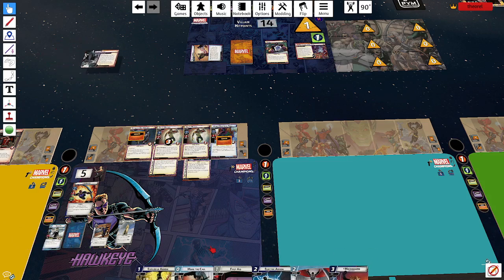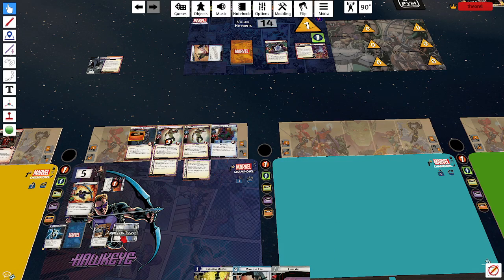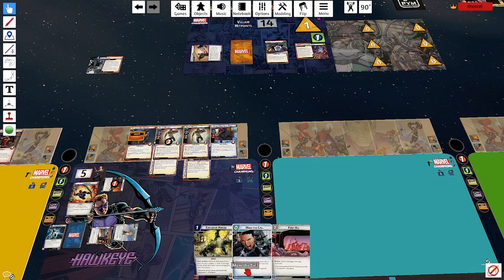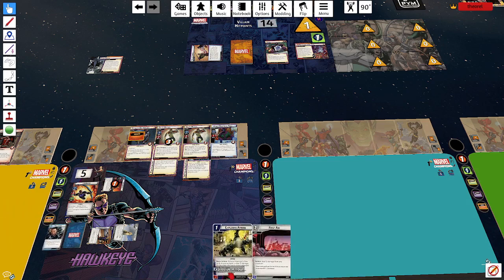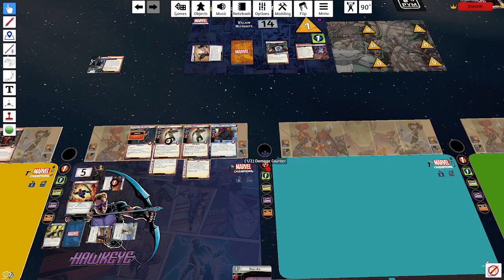Maria Hill's going to thwart, because I think having Mockingbird is too useful to pass up. We're going to play Mockingbird — she's going to ping off his tough status. I'll hold First Aid. Let me check: that's my first Explosive Arrow I've seen. Spent three plus six damage with the Explosive Arrow — his tough is gone. Then we're going to punch Kang.